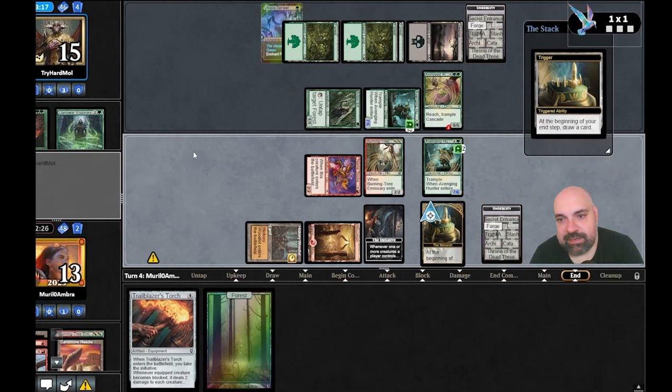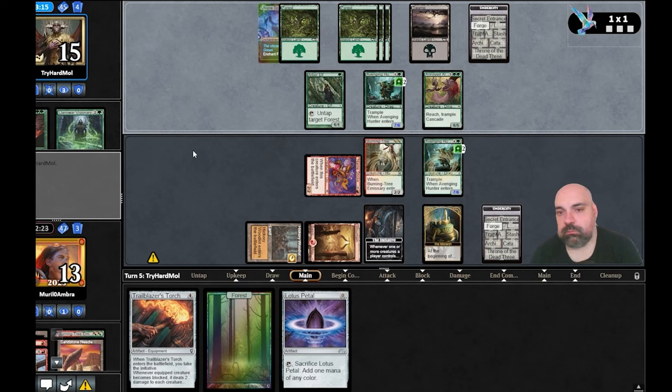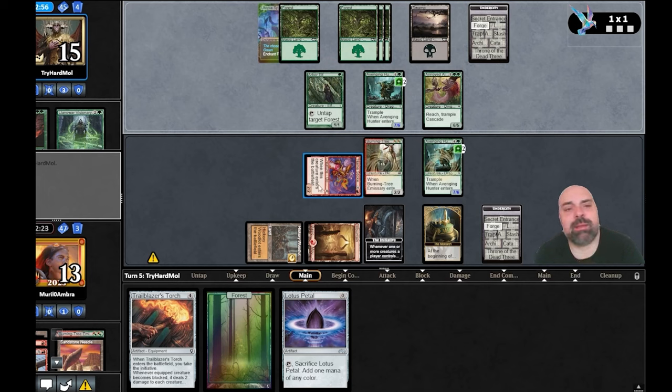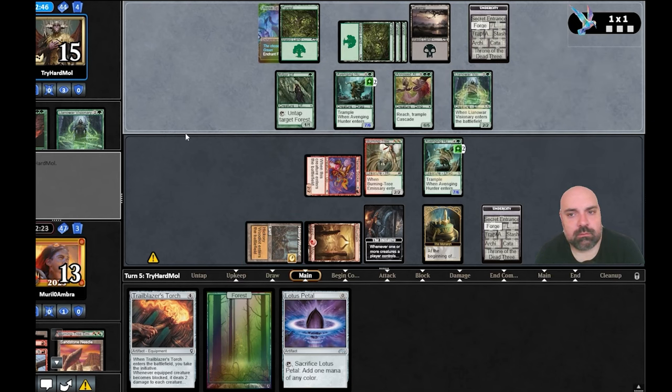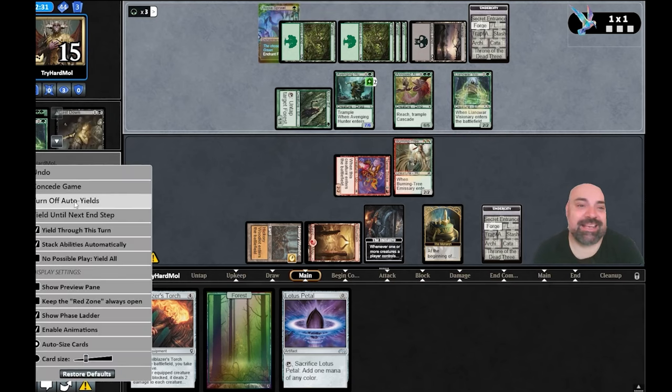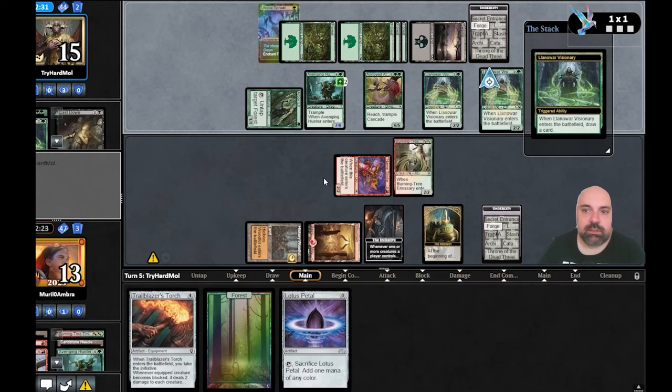We can block the dinosaur and take seven for Avenging Hunter. Using the Trap puts him at one. My opponent plays black and green — so it's black-green Ponza. Now we know he has removals — Cast Down — and also the monarch in black. We know his deck and we lose.